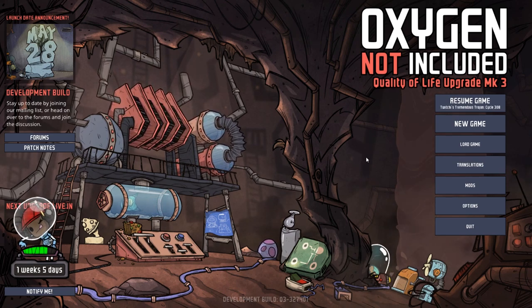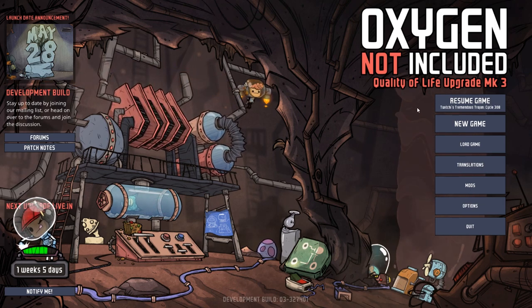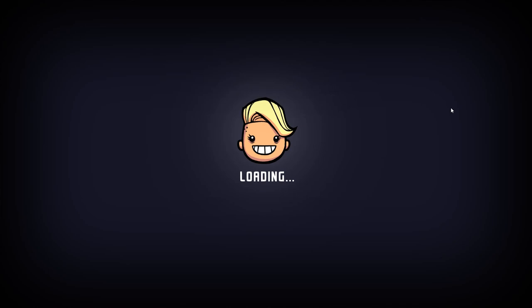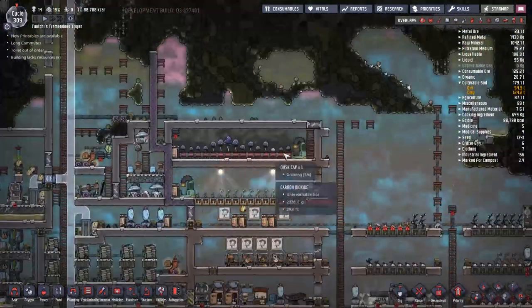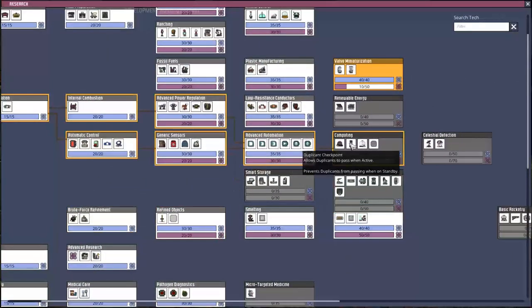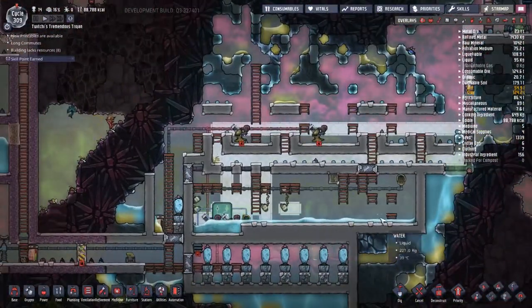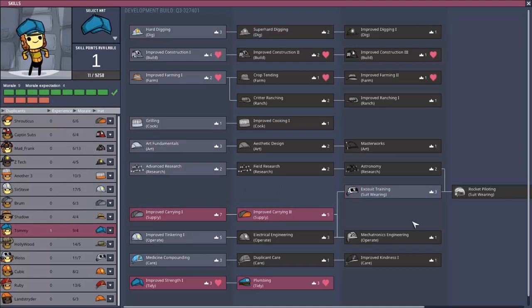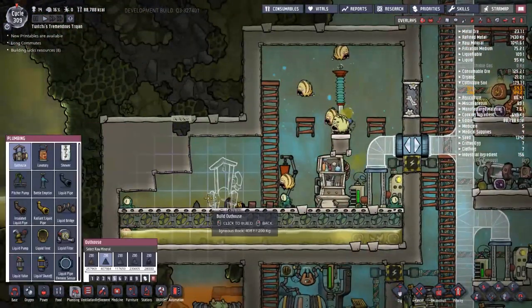We have faced water problems, oxygen problems, food, and even germ issues, but all of these we have overcome in some sort of idea of moving forward into the future. We're going to spend the first couple of minutes going around and checking out the things we did last time, doing any maintenance that needs to happen. We're also going to start sending our research down towards the celestial detection area so we can start finding out what's going on in the sky — or as we call it, space — and working everybody's skills towards that.